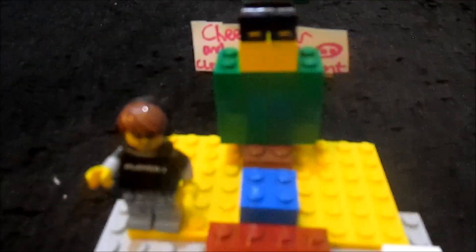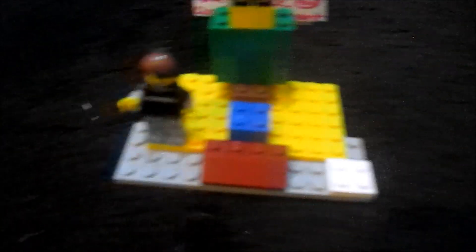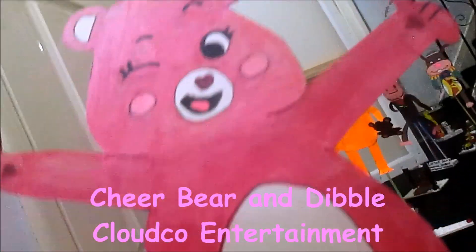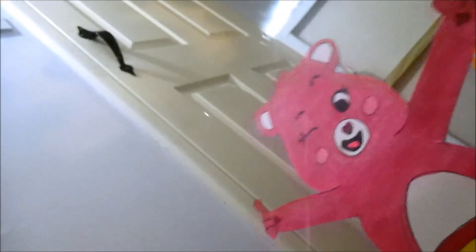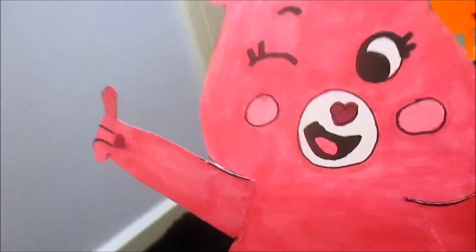Here comes the little tree float. This is another float which doesn't need any explanation — but it's just a tree. Now here comes another parade favourite: Cheer Bear and Dibble, furnished by Cloud Co Entertainment. Cheer Bear is the leader of the famous Care Bears in the new show Care Bears: Unlock the Magic. And Dibble is Grumpy Bear's new friend and team mascot. You'll love the awesome adventures the Care Bears are on, making sure the Whiffles as well as Dibble are all fine and that the bad group don't cause any trouble — because, as they say, caring is the key to unlock the magic.